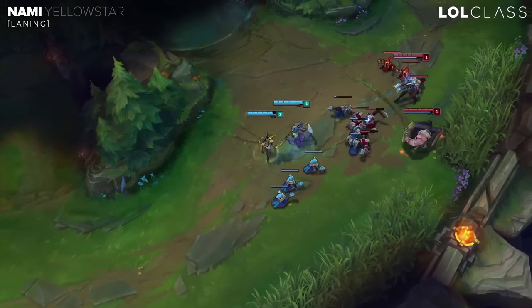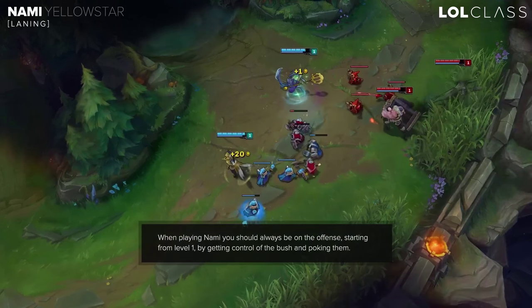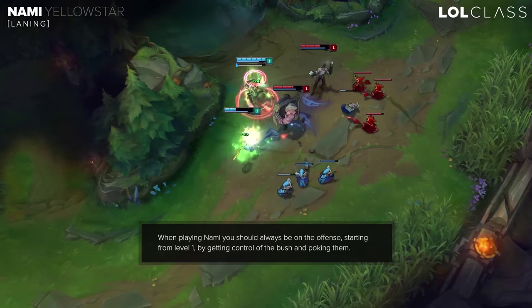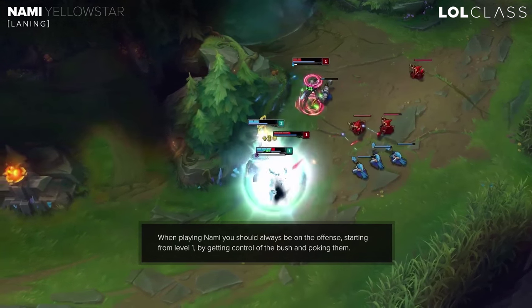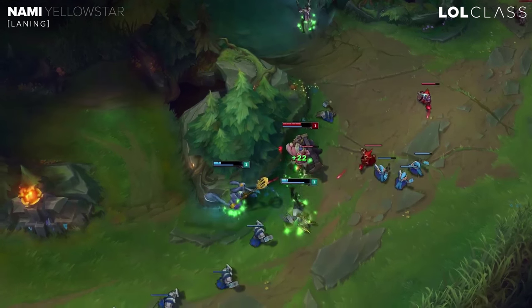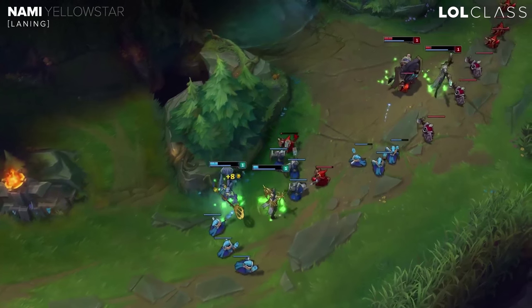In laning phase with Nami you should look to play really aggressive starting level 1. But being aggressive doesn't mean walking up to them trying to attack them, because you will get minion aggro. You have to play smart and out of minion range. You would like to control the bush so you can poke them down — walk up to them and play with the vision.